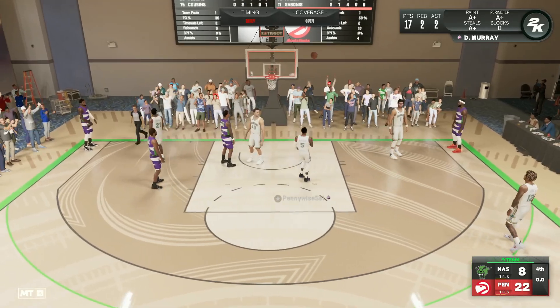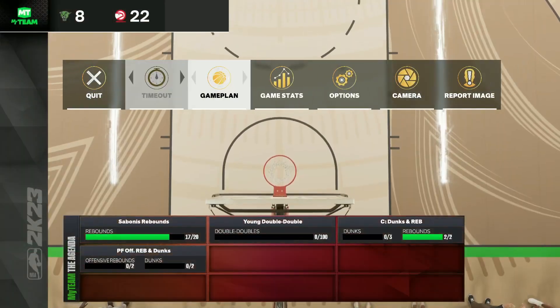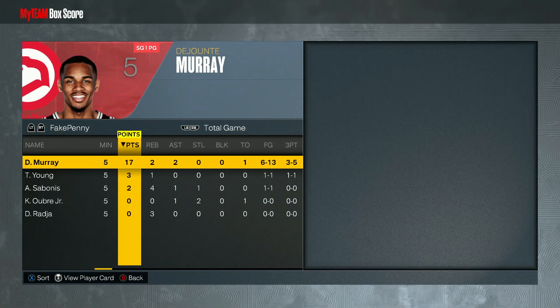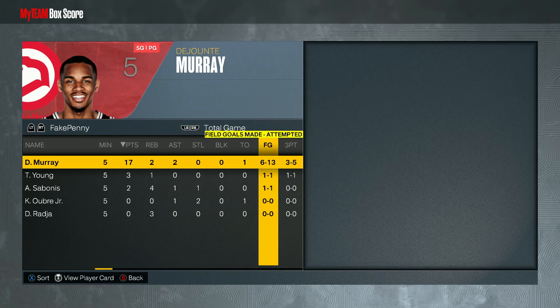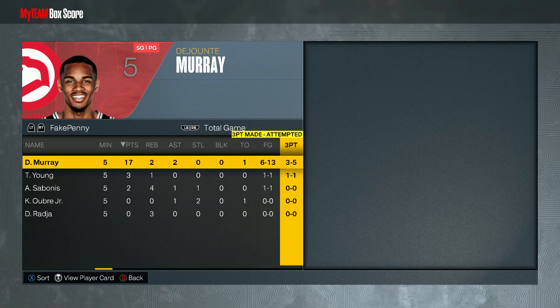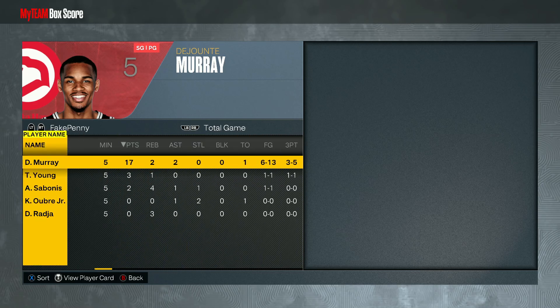That's going to do it for the Pink Diamond playoff Evo DeJounte Murray gameplay. Hopefully you guys enjoyed — let me know in the comments what you think about this card and whether he'll be a usable budget point guard. He finished with 17 points, two rebounds, two assists, shot okay from the field and really well from three. He played a lot better than I thought he would, and all around I think DeJounte Murray is going to be a very solid point guard in the game. I'll catch you guys in the next one — peace.